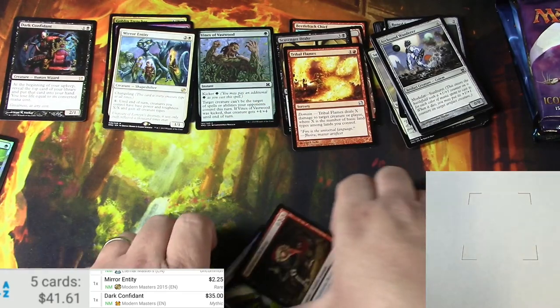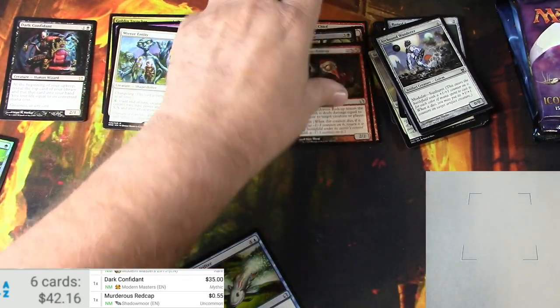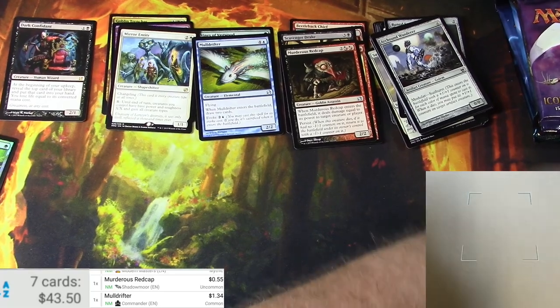Greatness at any cost — 35 dollars. It's come down a bit but it's a keeper. Foil salad — let's see, the red cap, not so much anymore. Mole drifter — it's a buck. There we go.